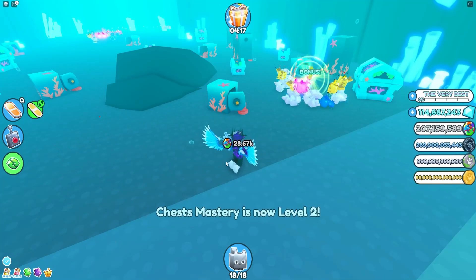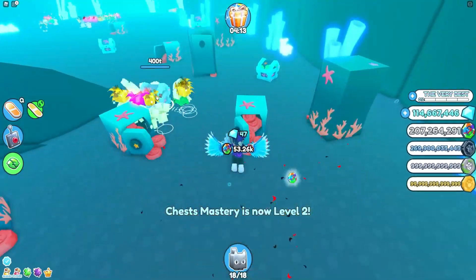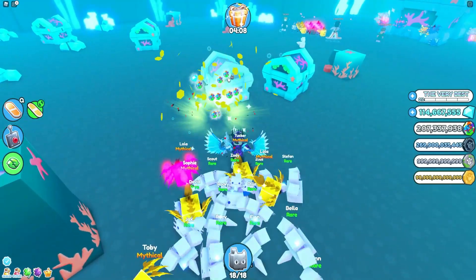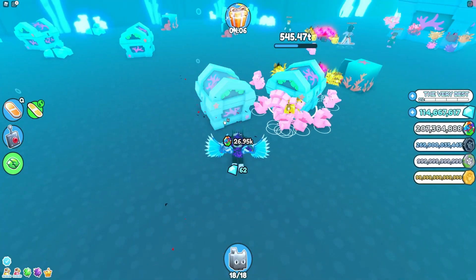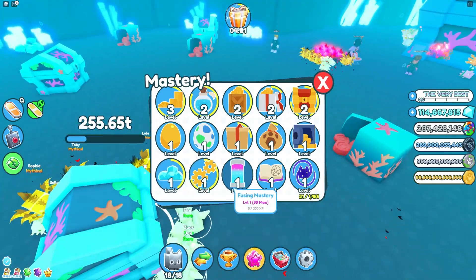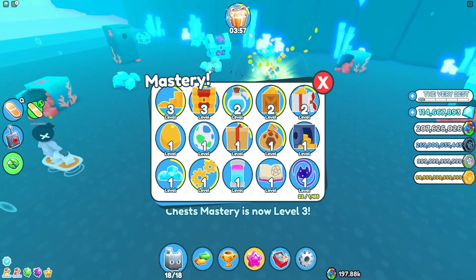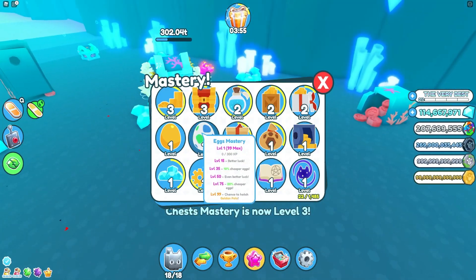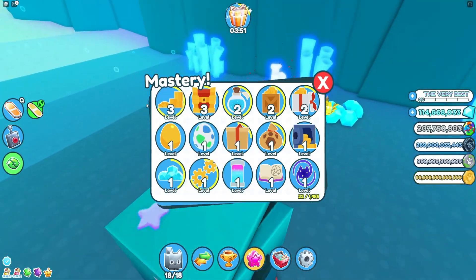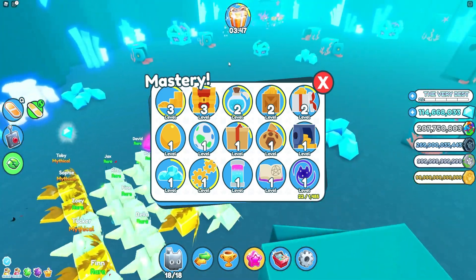Now we're leveling up chest mastery, which will definitely help. I'll level up the coin and converting mastery in spare time, though one pet only gave 200 XP and we need to reach level 99 — it'll take a while and quite a few gems. The eggs mastery is also good since I can AFK open eggs and convert pets to golden.